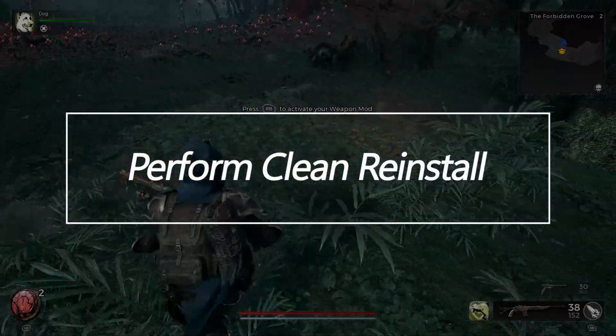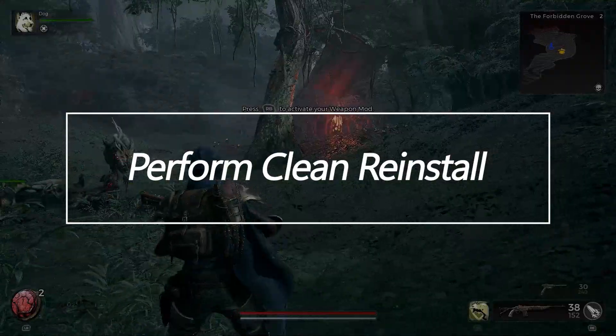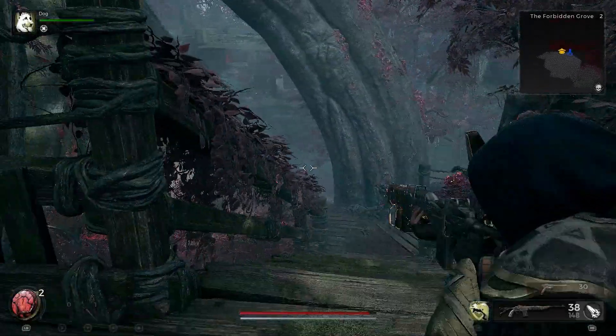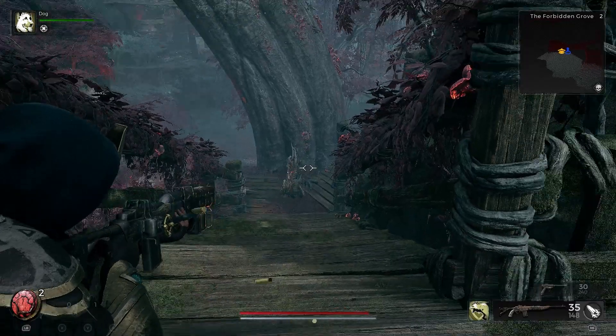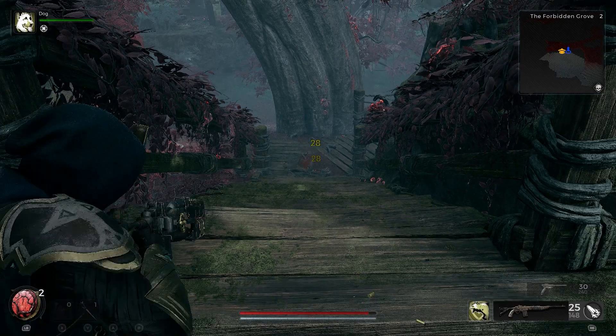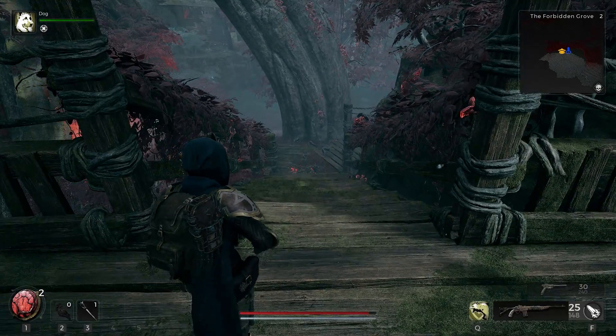Perform Clean Reinstall. If no other troubleshooting fixes Remnant 2 crashes, backup your game saves and perform a clean reinstall of the game, removing all files and registry entries completely. Use a thorough uninstaller tool or the Steam Uninstall utility. Delete any leftover folders and files manually, then redownload a fresh copy from Steam and test for crashes again. This wipes any corrupted remnants causing issues.